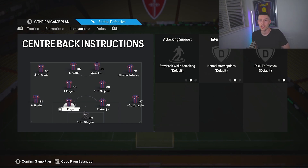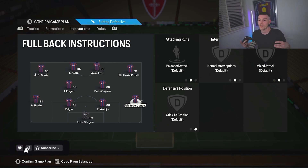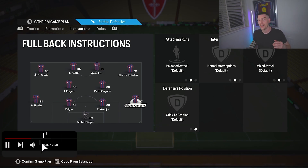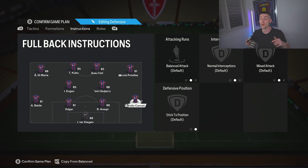The fullbacks — we have one on stay back while attacking and the other on balanced with overlap. It doesn't matter which fullback is overlapping, just make it your more creative one. I'll definitely be getting rid of Cancelo though, because he's not the fastest. The overlapping fullback needs to be fast enough to get back into position when you lose the ball — ideally at least 90 pace.